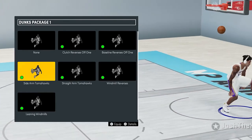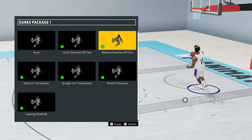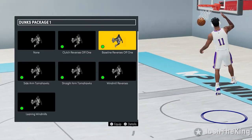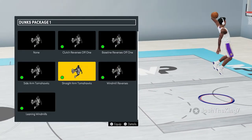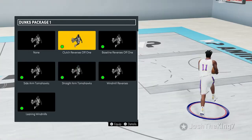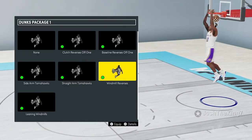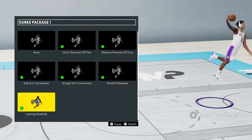With Sidearm Tomahawks, if you use your right stick to dunk you can choose which hand you dunk with, and it's really hard to get blocked. My second favorite is Baseline Reverses Off 1 — if you're driving baseline, instead of taking a normal dunk and getting blocked from behind, you can do a baseline reverse and I don't think I've ever gotten blocked on this package. My third favorite is Straight Arm Tomahawk — just a normal dunk where your guy doesn't cock the ball back to where he'd get blocked. For flashy dunks: Clutch Reverses Off 1, Windmill Reverses — super fast and flashy — and Leaning Windmills, which reminds me of a Donovan Mitchell dunk.